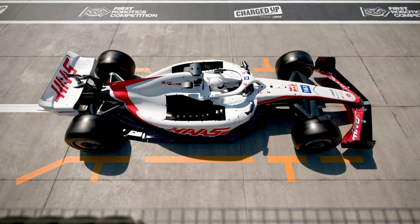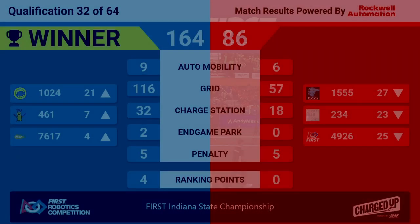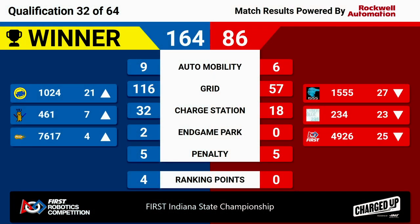We have our final score — it's the Blue Alliance winning in dominant fashion, 164-86. 461, after a weak start, successfully moves up into seventh place and is now in a picking position. 7617 moves into the very valuable fourth spot. 1024 also enjoys a rise into number 21. They picked up four ranking points. Congratulations to our Blue Alliance, 155 points.